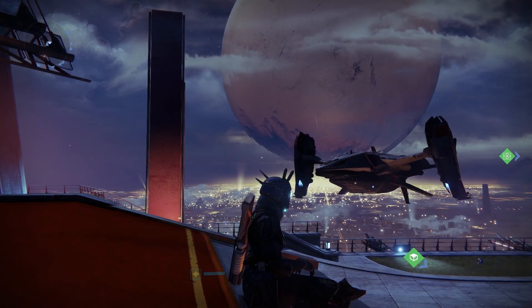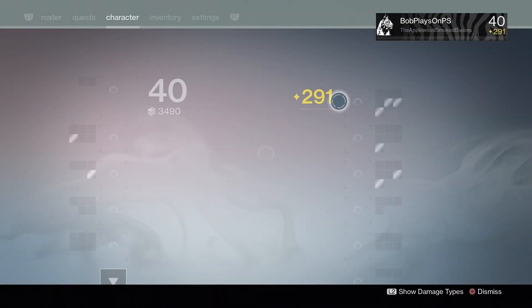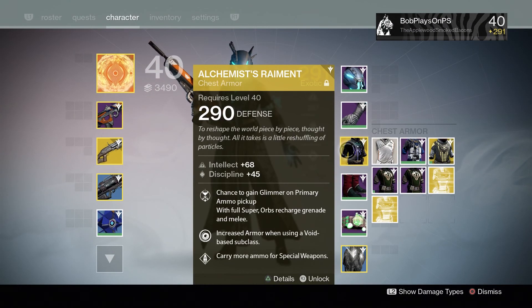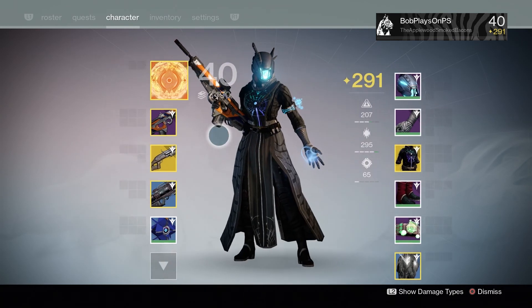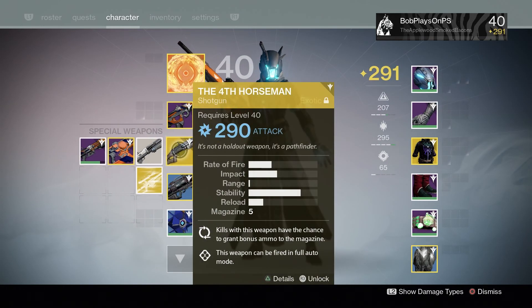Hello everyone, it's your buddy BP, and I'm here to open up eight exotic engrams for you. Yep, that's right, eight. I have three for helmets, one for gauntlets, two for chest pieces, I got one primary, and one special — which means I'm going to get four Thorismon again.